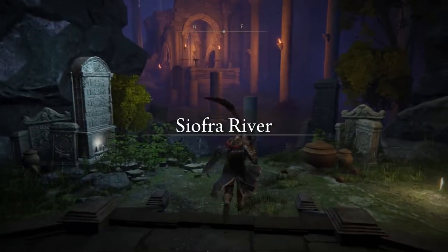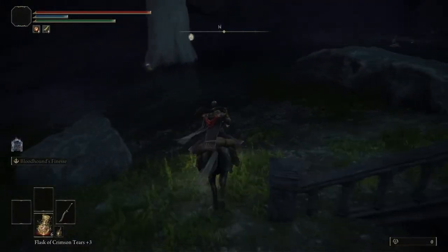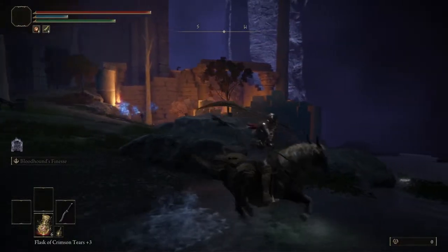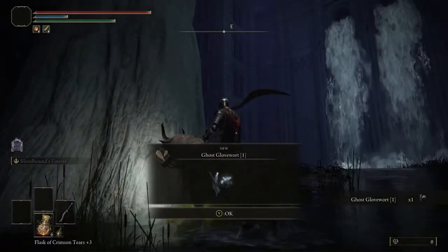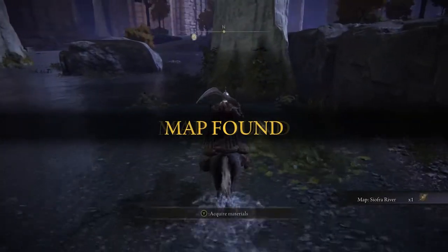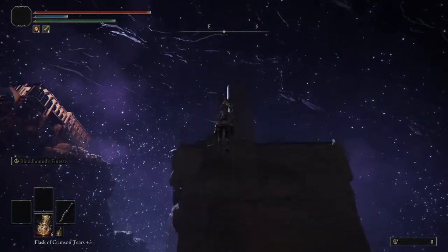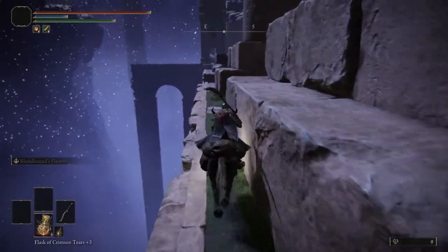First, make your way to Shifra River and make your way over to this tree right before the elevator and collect our plus 1 ghost warts. Next up is our plus 2 warts, and we find that directly behind where we collect the map. Make your way up the spirit spring and find ourselves our plus 3 ghost warts.